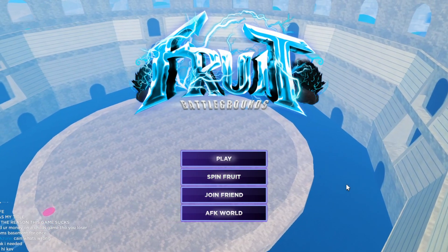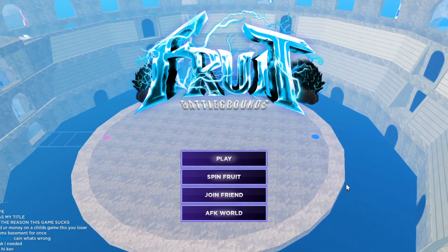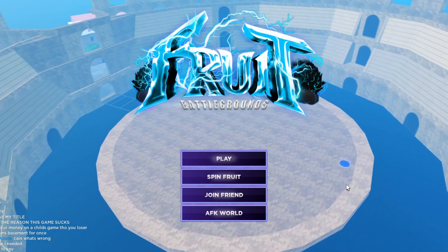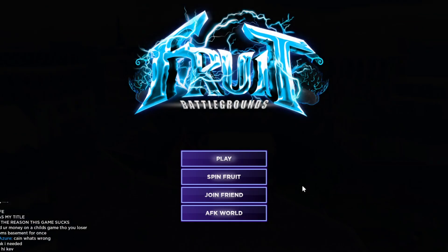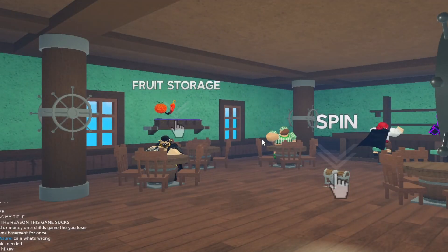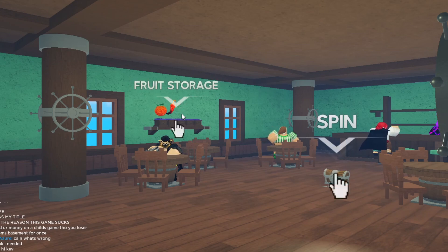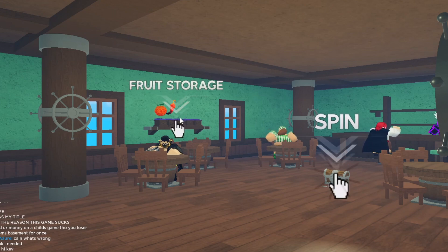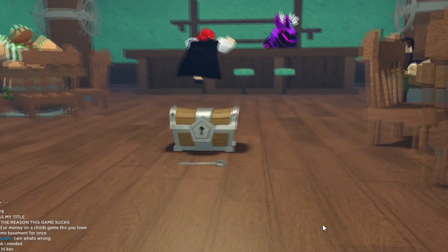In today's video we're inside Fruit Battlegrounds and I'm going to show you all the working codes as of today, April 14th, 2023. Make sure you watch all the way to the end so you don't miss any working codes or free items. To redeem codes, you don't go to fruit storage — you go to Spin Fruit. A pop-up menu in the bottom left will appear where you can redeem codes.